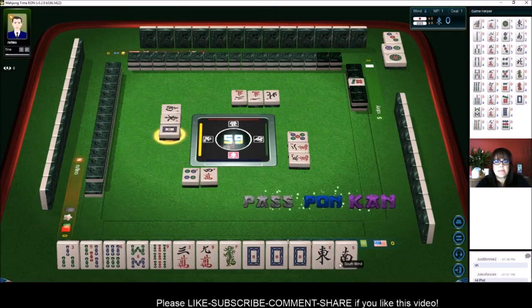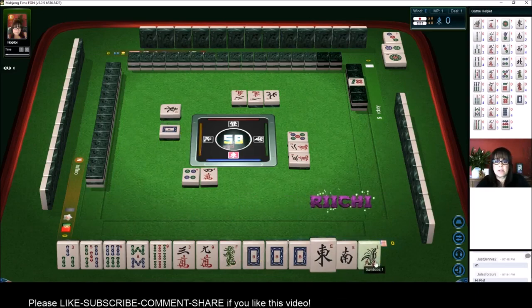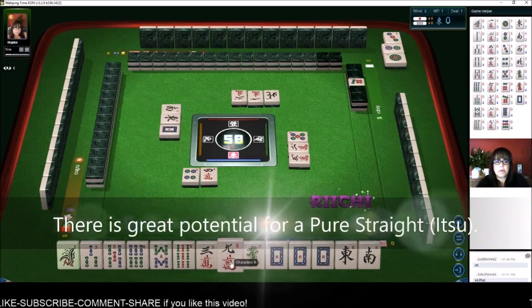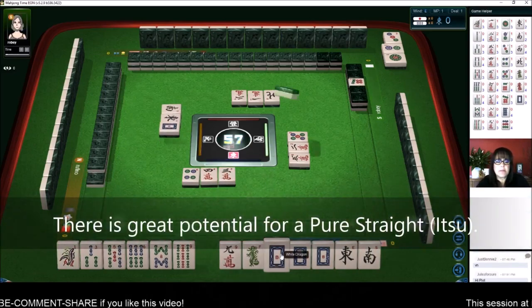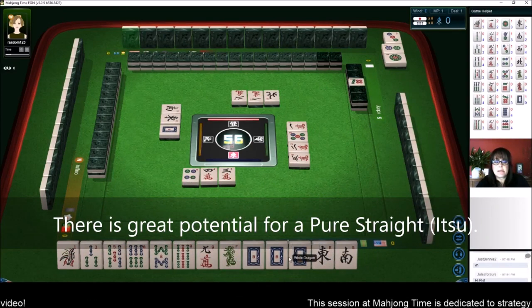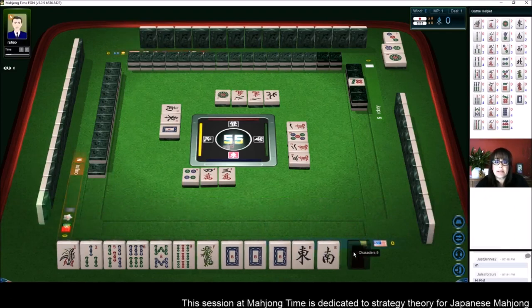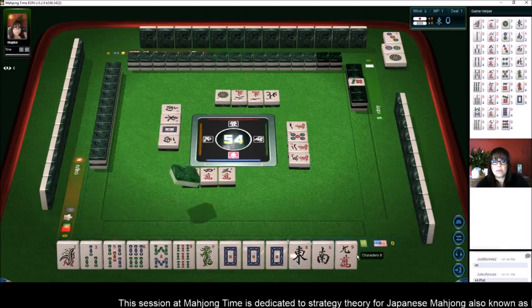There's an East and a South out. Let's pass and stay concealed. There's a Bam — let's go ahead and get rid of the 3. So now we have 3 potential Chis and then a concealed Pung of Dragons. All we need is a pair. Let's go ahead and play Honitsu.